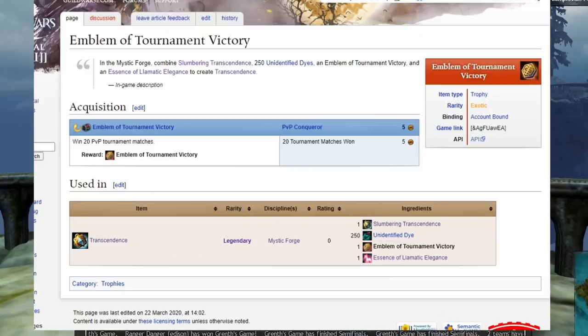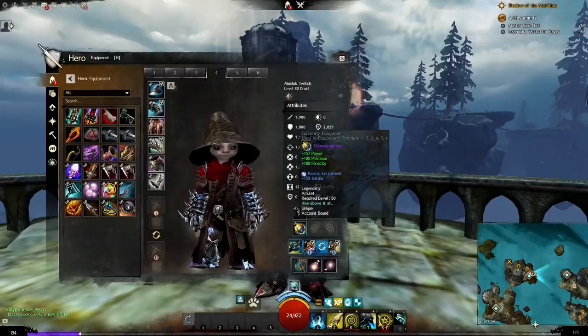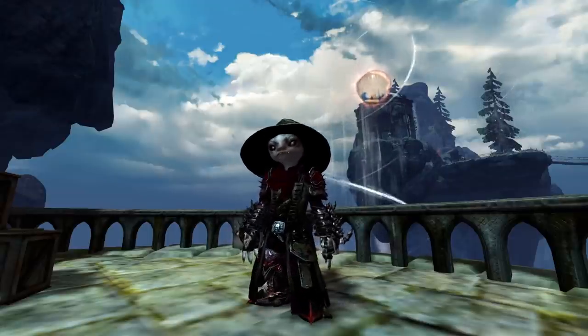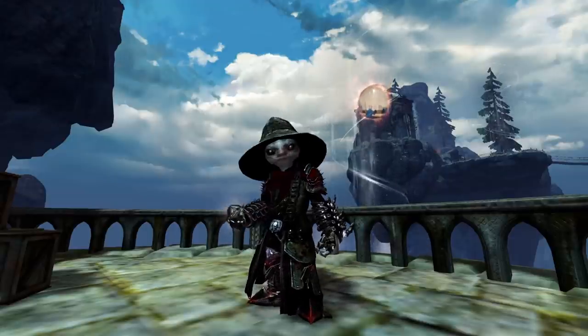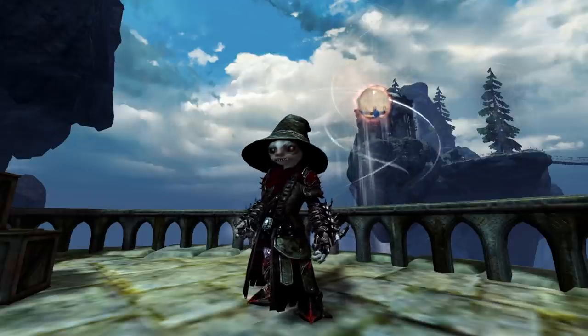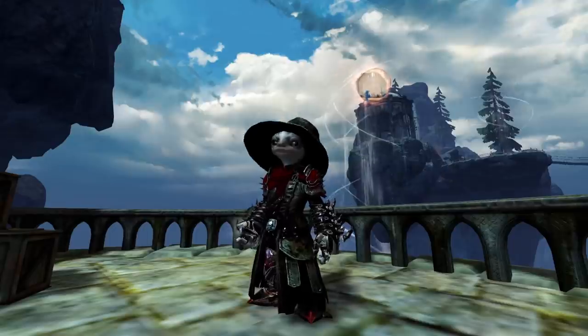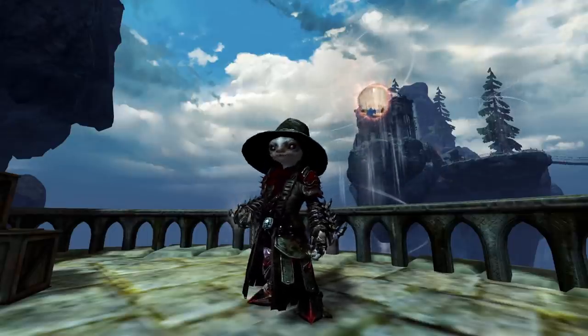Once you have the emblem, throw these four items into the Mystic Forge to get Transcendence. All in all, this legendary is incredibly simple — almost all of its steps overlap with each other. You just have to do a lot of PvP. And remember, it just has to be ranked PvP, not high ranked PvP. Just do your best to get those wins, and that's all there is to Transcendence.